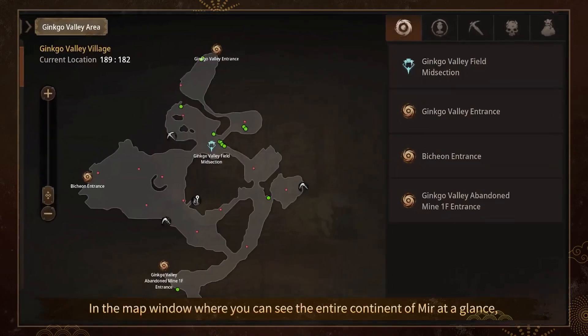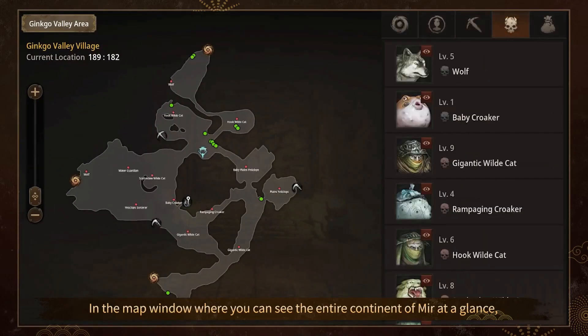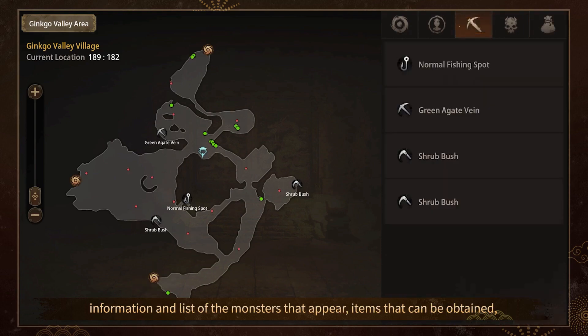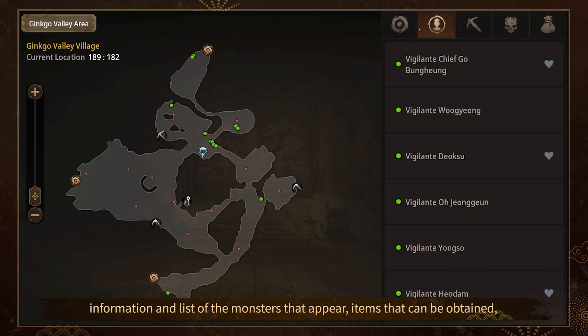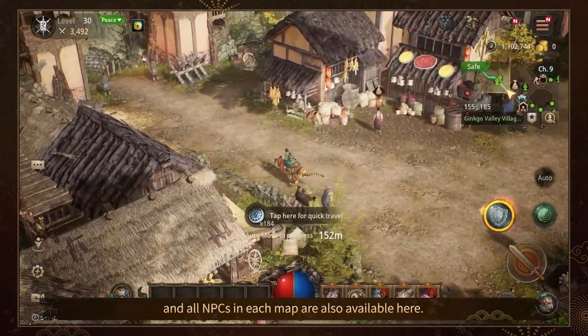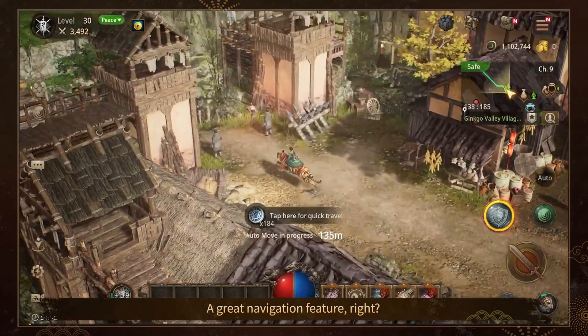In the map window where you can see the entire continent of Mirror at a glance, information and a list of the monsters that appear, items that can be obtained, and all NPCs in each map are also available here. A great navigation feature!